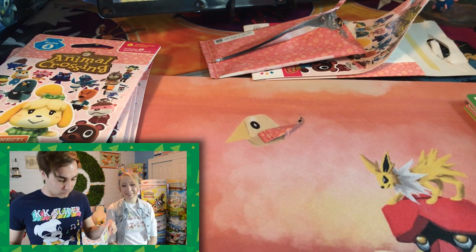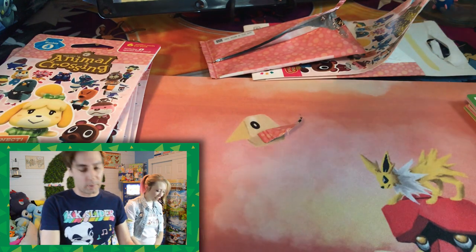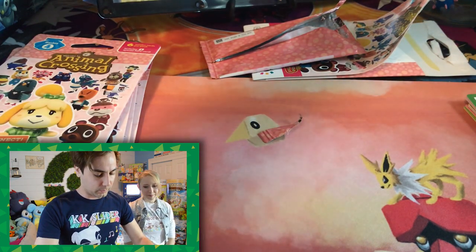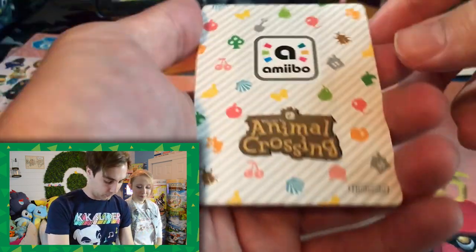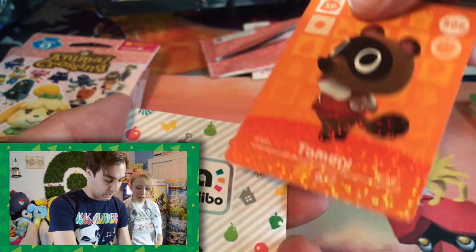I'll get rid of the rare for you. Thank you so much. She's playing with plastic — she likes packages of anything. I saw the first villager, so do you want me to spoil it for you? No. I'm gonna take off this rare because — it's Tommy — because you can't add NPCs to your island.